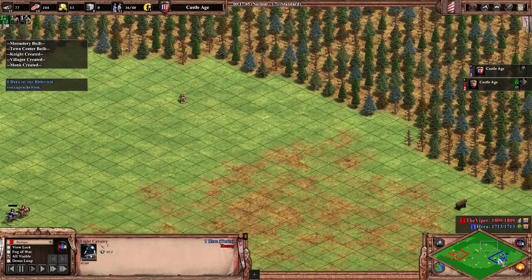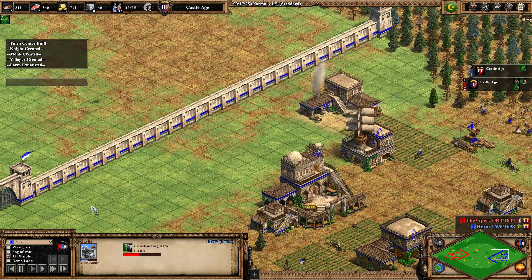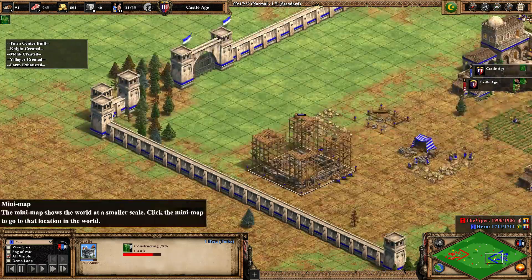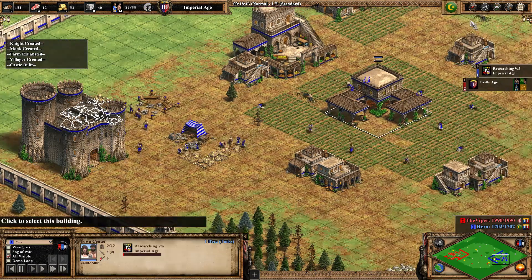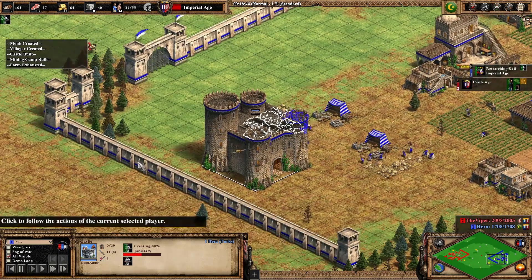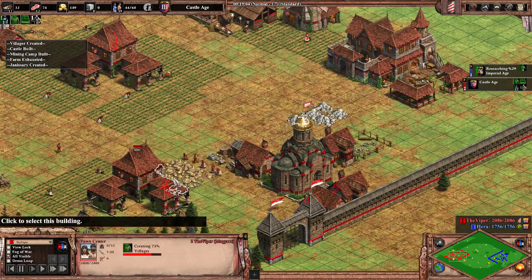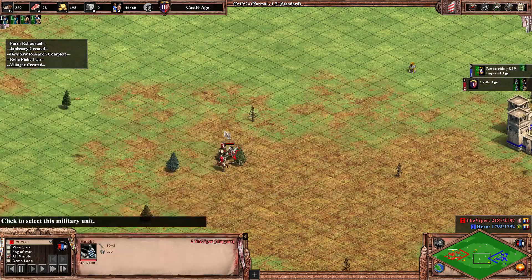Hera is losing the Light Cav - he should lose it. A castle is coming up between the two golds. I guess it's a decent spot, it leaves the far side a little bit open, but I don't think Viper is going to be aggressive anytime soon - especially seeing that Janissaries will come out any time. And Hera has enough resources to click up to Imperial Age - fast Imp for him. Didn't expect this, but seeing the number of farms it makes a lot of sense actually. Sending more villagers to gold now, Janissary production starting. Now I imagine we'd like to see a Siege Workshop next, go for some Bombard Cannons.